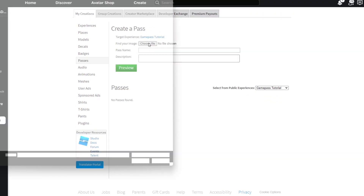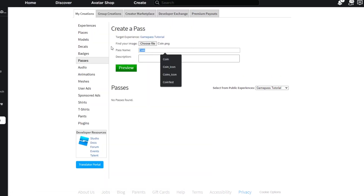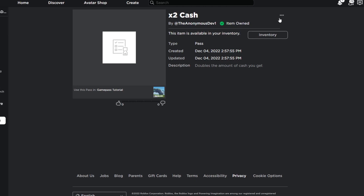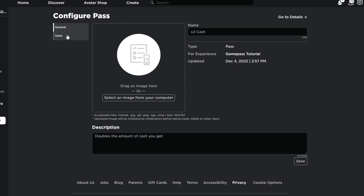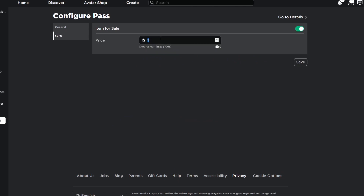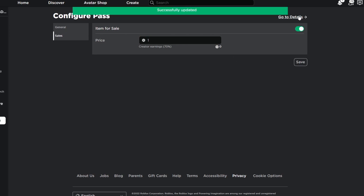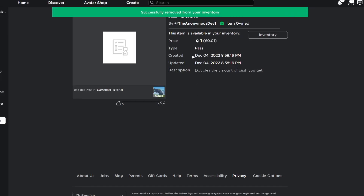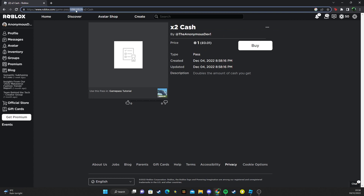Choose an icon for the game pass — I'm just going to use a random coin image. Name it 'Times Two Cash' and set the description to 'Doubles the amount of cash you get.' Publish it to Roblox. Then head to your game pass, go to Configure, go to Sales, and set it for sale. Set the price to 1 Robux, save that, go back to Details, and delete the pass from your inventory.